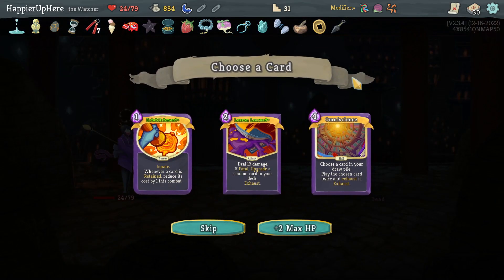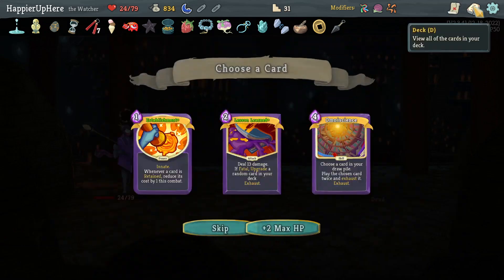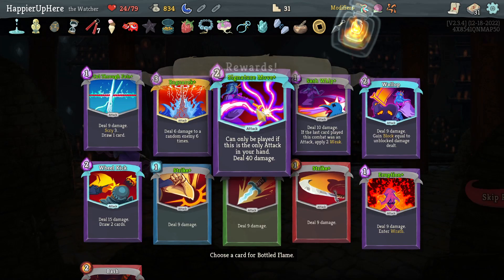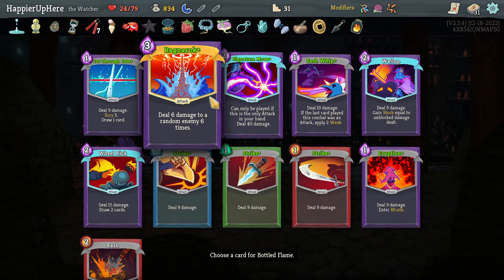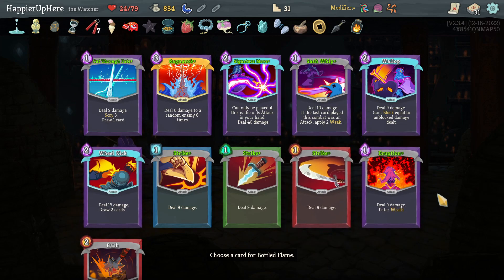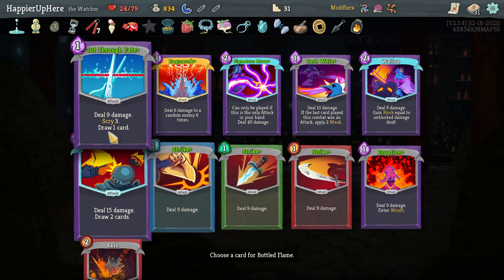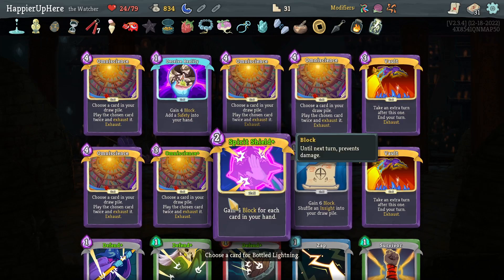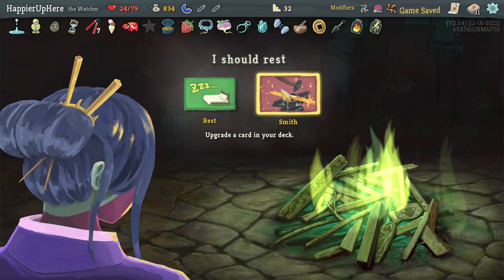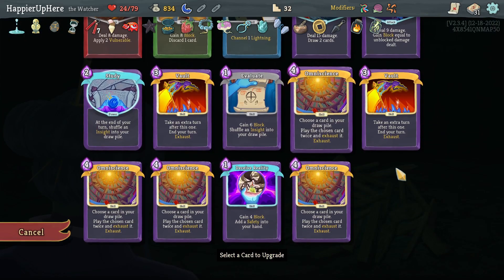Bottle Flame up: pick up — choose an attack that comes with you on your hand. I think that should be Ragnarok because I always have Akabeko. Actually no — I'll also be able to Omniscience on turn one, so instead I'll take Cut Through Fate for card draw, and Bottle Lightning will be the upgraded Omniscience. Now I'm almost guaranteed to play Omniscience on turn one.